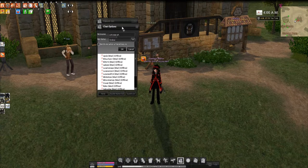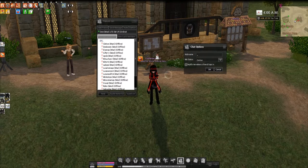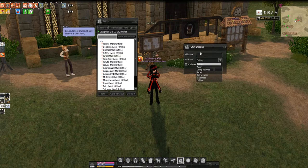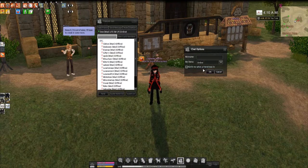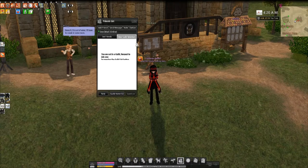The options button up here allows you to change certain things, like your displayed name that people can see when you're logged in, and of course your status — you're either online, away, doing business, and so forth — in case you want to be seen or not. There's also an option that notifies you when a friend logs in. And of course this is your guild list if you're in a guild.